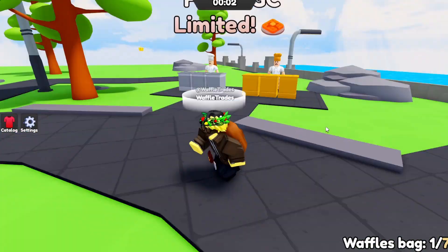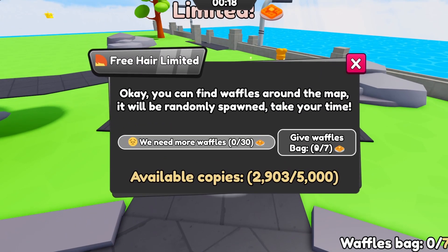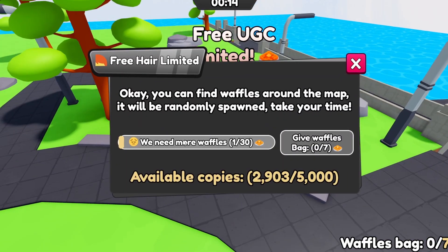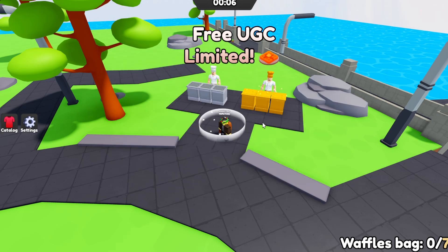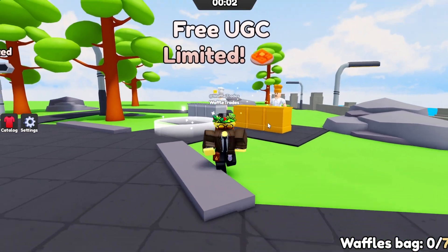Now we're back in the lobby. You want to take the waffles to the chef right here — you give the waffles just like that. After you collect 30 waffles total, you'll then need to cook the waffles for 30 minutes, and after that 30 minutes is over you'll be able to claim the waffle hair.